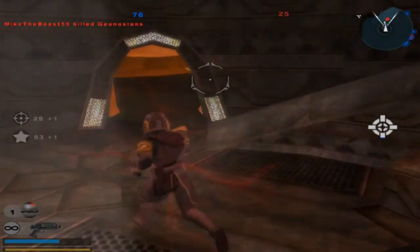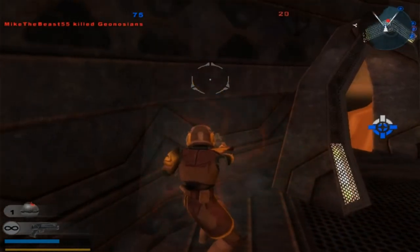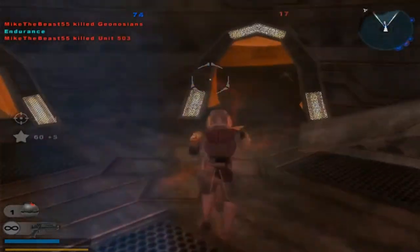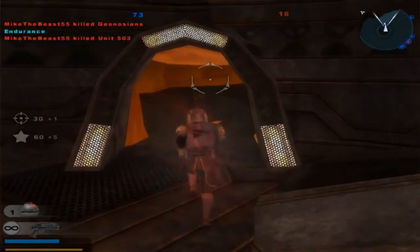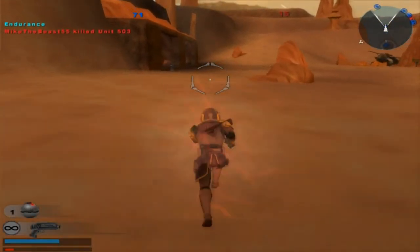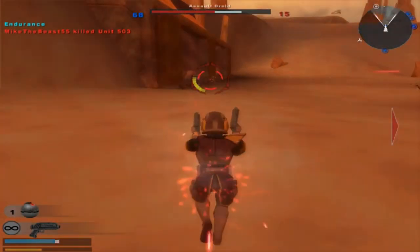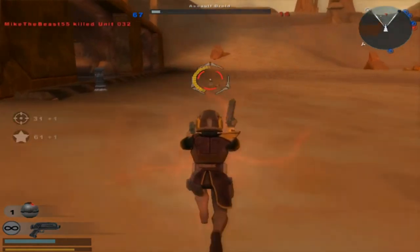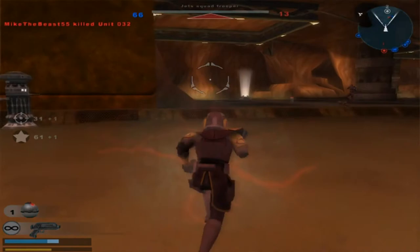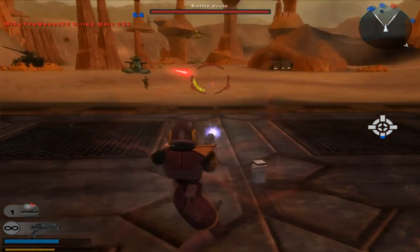Well, there goes the Geonosian. We've got him on the run. Another command post for the Republic — good enough for me. More Geonosians, I believe. We've lost control of a command post. Enemy reinforcements are decreasing. They're dead — enemy reinforcements are decreasing.